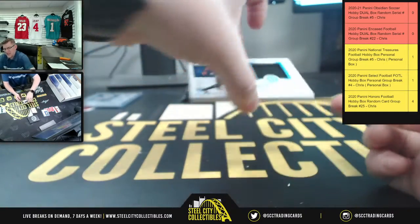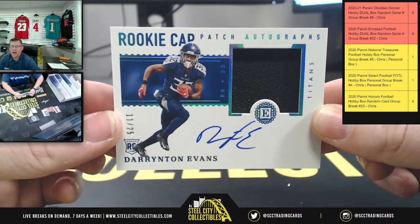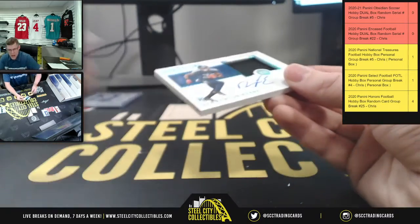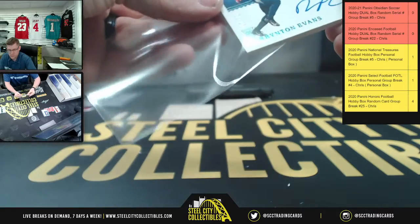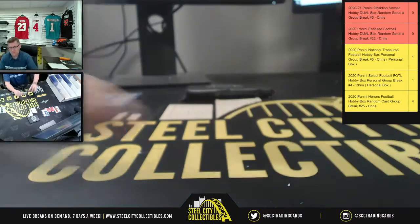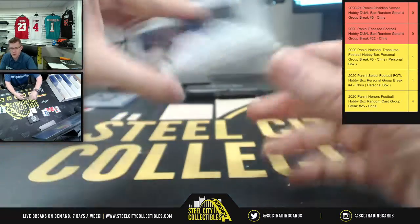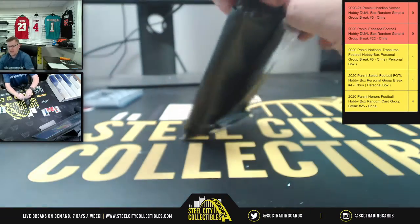Before we get to the second Encased pack, you're gonna have a Rookie Cap Patch Auto Sapphire, 11 of 25, for Darrington Evans — going to Matthew at the one spot. Number one — time for Encased number two.